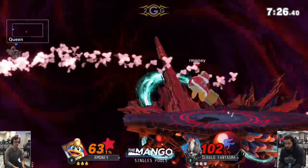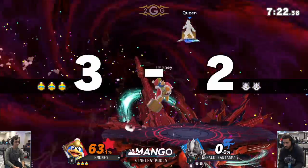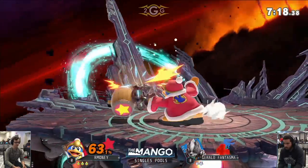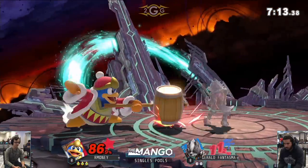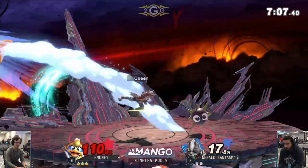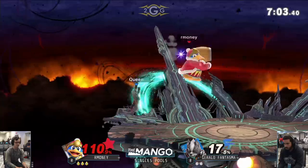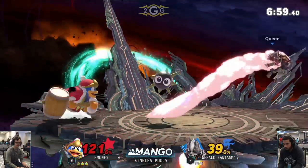There goes the setup — down smash catching that roll. Not quite gonna get the stock but doing it one more time. Dash attack gonna catch him as well. He's getting a little finicky on the ledge every time there's a Gordo available. Our Money doing a good job on the ledge trap so far, already taking out that stock. I don't blame him — it's actually very difficult to get away from the DDD setups. It's either you take the Gordo hit and reset the whole situation, or try to pick a defensive option and hope the DDD doesn't catch you.